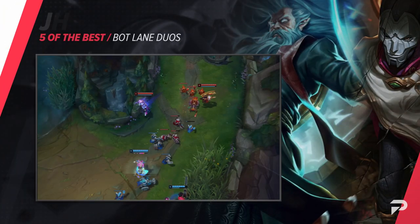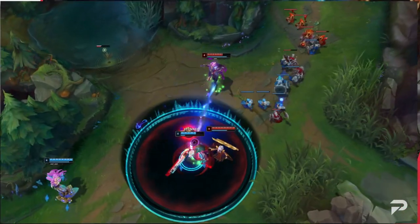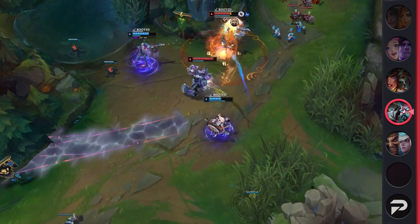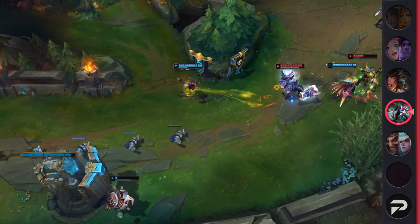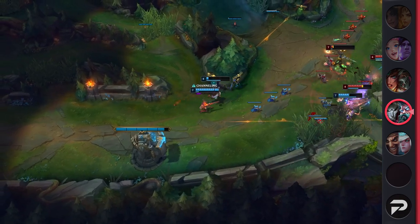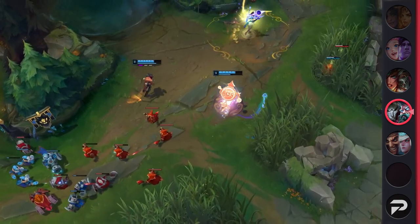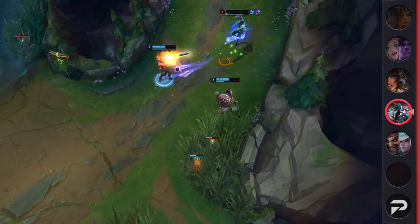Up next, it's the fastest gun in the west: Jinx and Zilean. Thanks to the importance of wave priority at the moment, these two are becoming extremely popular. Jinx deals a great chunk of damage early on and can dominate the laning phase. While Zilean may be weaker early, he eventually scales up to be an absolute menace. With Jinx's kit, Zilean easily sets Jinx up by slowing the enemy and stunning them with his bombs. Jinx can then root them in place to hunt them down, and if needed she can snipe them with her ultimate.